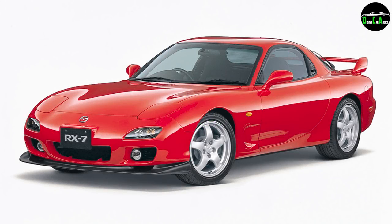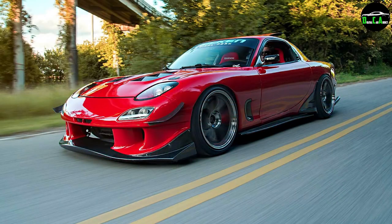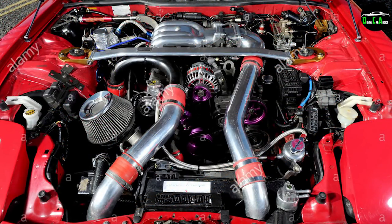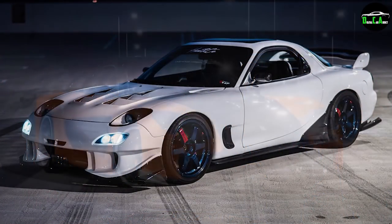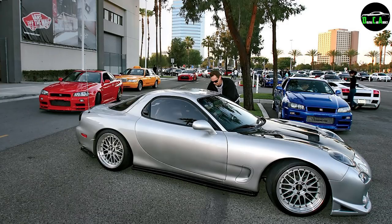Starting off with number 10, the Mazda RX-7 FD. This car is well known for being highly modifiable with that infamous rotary engine. I've been wanting one of these in GTA for quite a while. I feel it would be very fitting in the game, along with other JDM cars we already have, like the Jester Classic and the LG Retro.